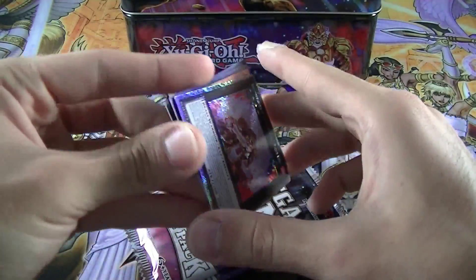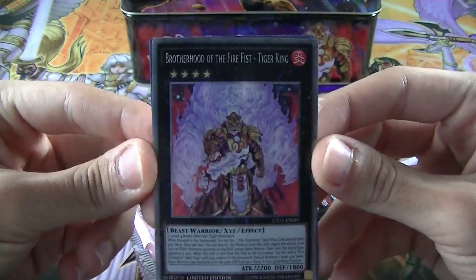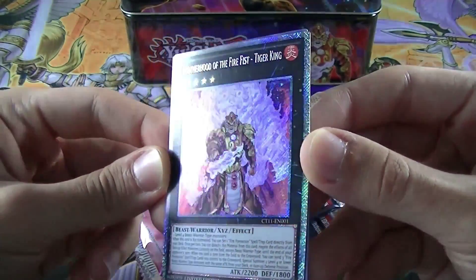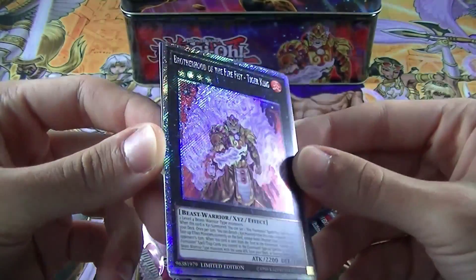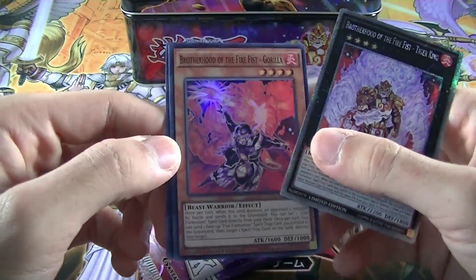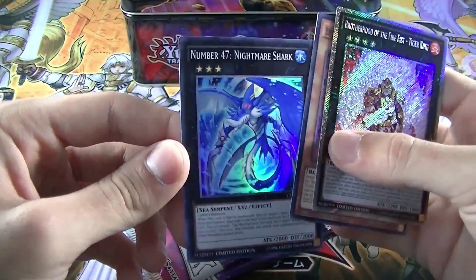Here are our promo cards! We have an amazing Brotherhood of the Firefist Tiger King Secret Platinum Rare, which looks amazingly good! Then we have Brotherhood of the Firefist Gorilla, Super Rare! And number 47, Nightmare Shark, Super Rare! Pretty nice!